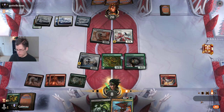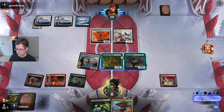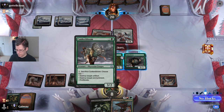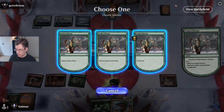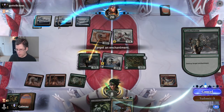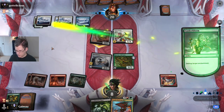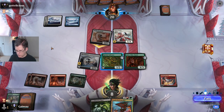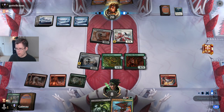I think what I'm going to do is when they attack, I'm probably just going to block and destroy the Ossification. I'm going to wind up giving them a card off of the triggered ability on the Chronic Allure, but I'm going to gain a lot of tempo in terms of actually starting to be able to attack them, which will be nice.